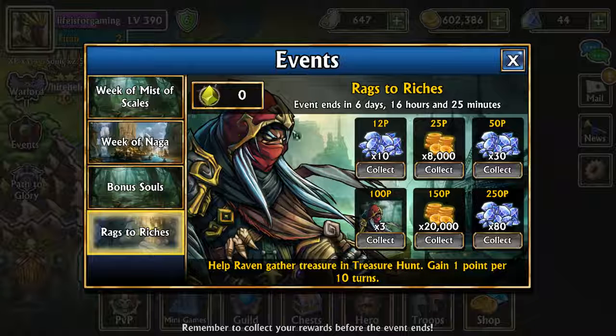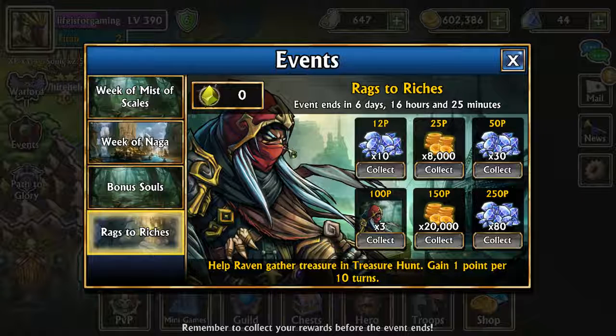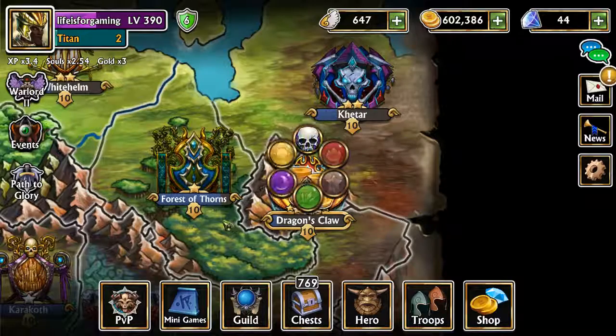If you do everything here you can get 120 gems — not bad — but only 28,000 gold. If you don't have the time you can probably skip this one; you're not getting any keys from it. You do get three ravens at a hundred, but overall the rewards aren't the greatest.